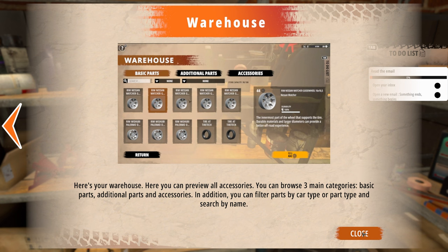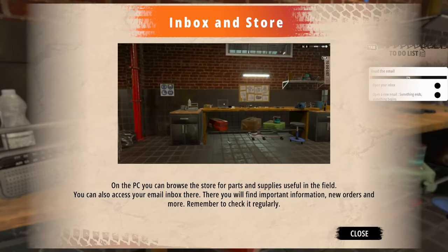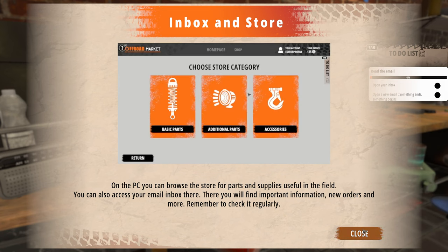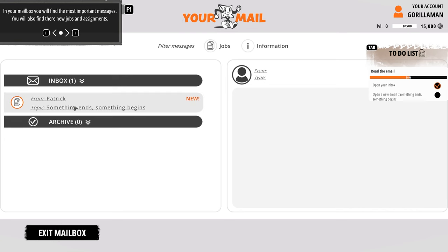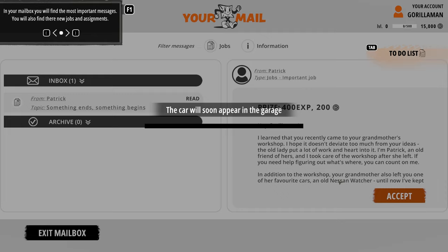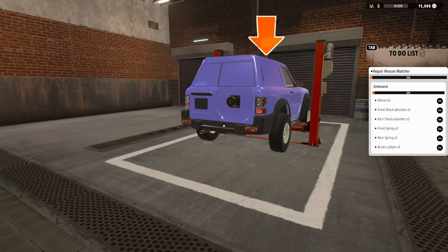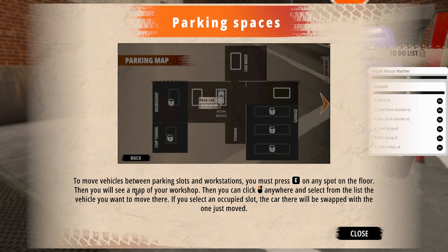All right, let's knock out the tutorial real quick. The PC can browse parts and new orders — remember to check it regularly. Task one: let's check the email. Patrick Price, 400 XP and 200 off-road credits. Something about your grandmother's workshop — okay, I'll accept. So I have to repair the Nessen Watcher. Let's move vehicles to the spot on the floor.